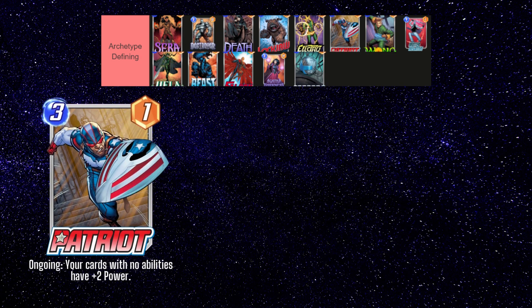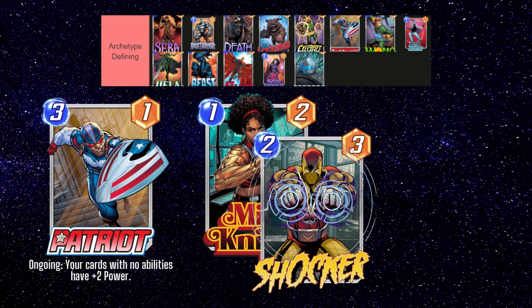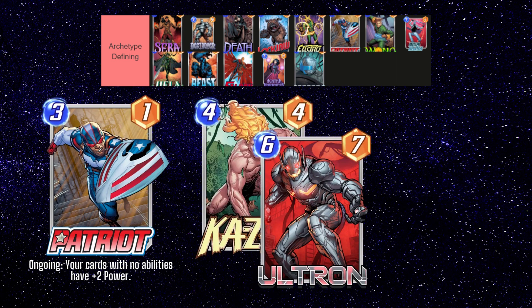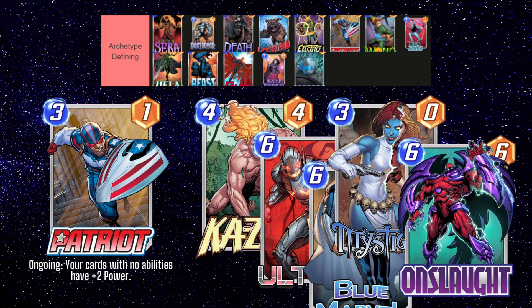Our next card is Patriot, and Patriot turns a lot of your really bad vanilla cards and tokens into very strong cards. Building with Patriot is pretty straightforward. Cards with no effects like Misty Knight, Shocker, and Cyclops, as well as cards that produce tokens like Squirrel Girl, Mr. Sinister, and Brood all have very strong synergy with Patriot. Some other cards people like running with Patriot include Kazar, Ultron, Blue Marvel, and of course Mystique and Onslaught to amplify his effect. If you're playing Patriot, just hope you don't run into Enchantress.